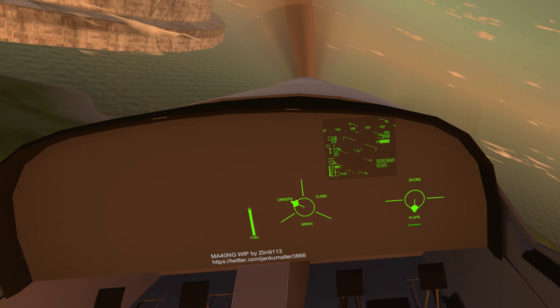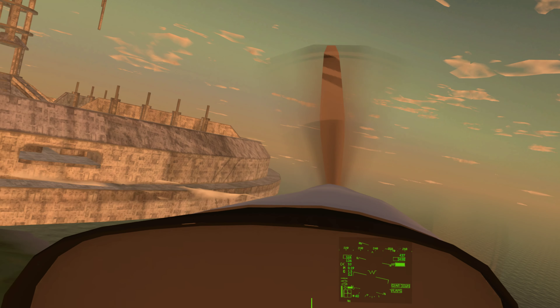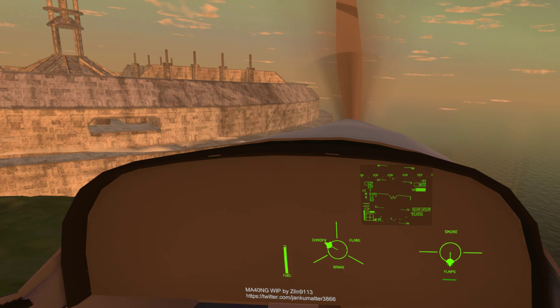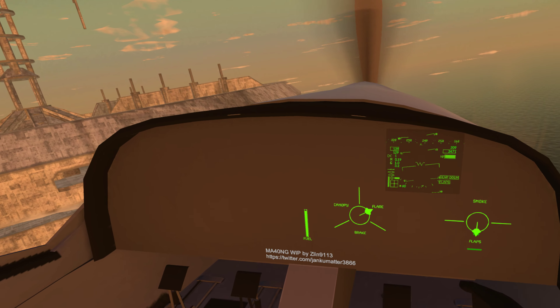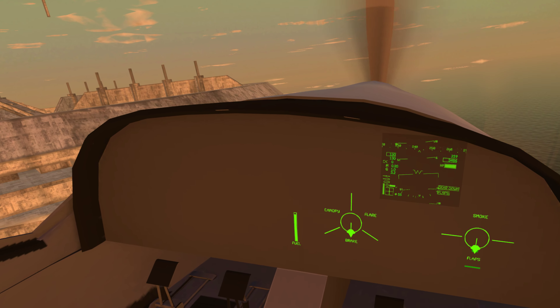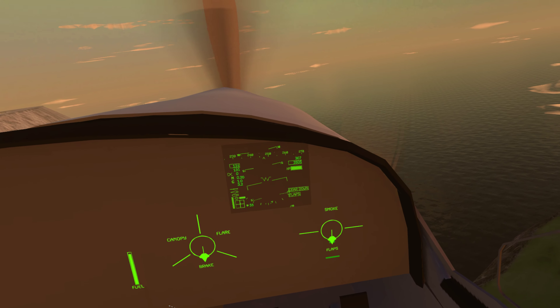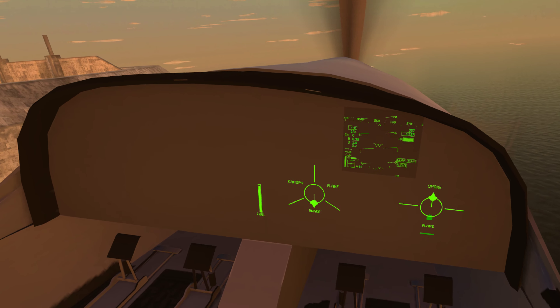Same general controls with the yoke — rolling, pitching, and yaw. Yaw is kind of limited in this plane. This one also has flares, an air brake, a wheel brake, and smoke — all the other planes have that same stuff.